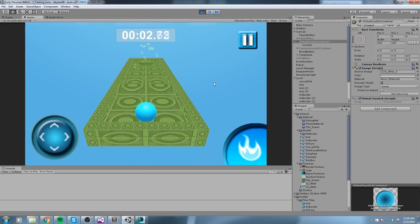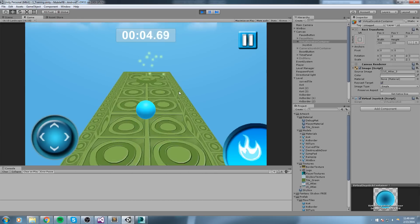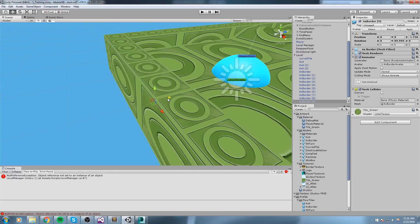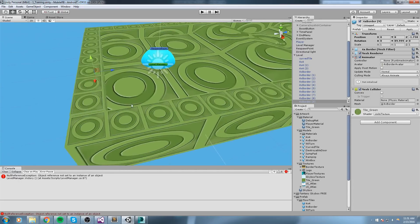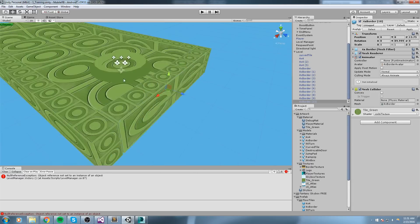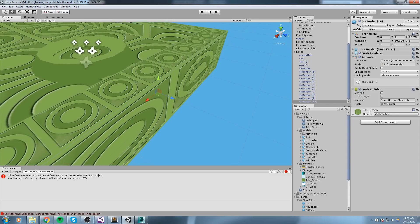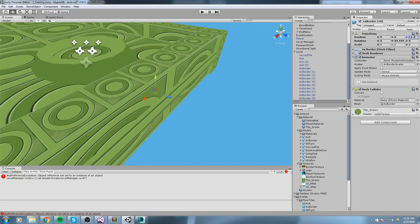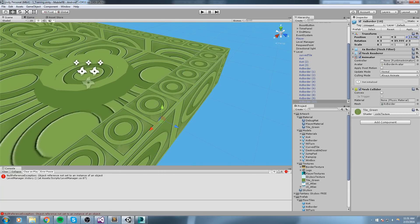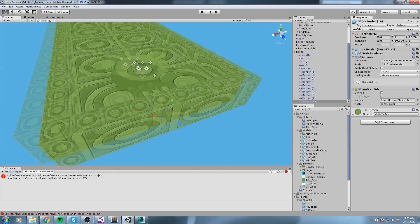There's a little z-fighting glitch, so let's fix that. I'll move the object slightly — instead of 13.75, I'll set it to 13.76. Moving it by just 0.1 still respects the actual math. There we go — no more z-fighting.